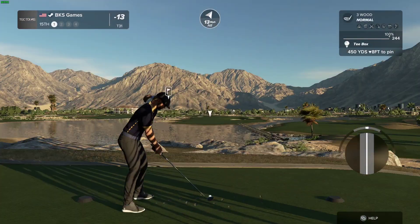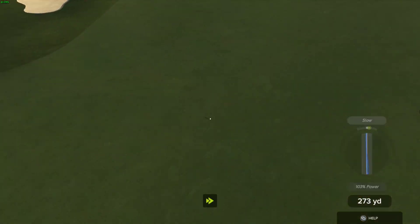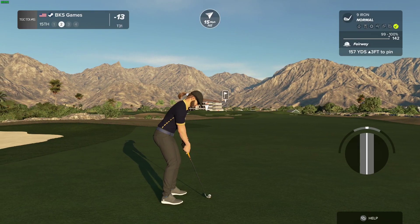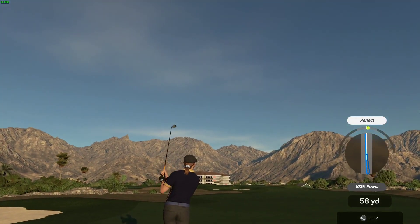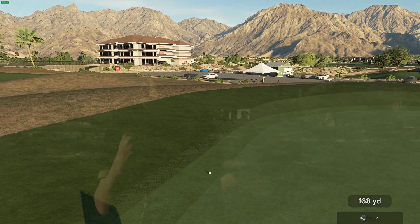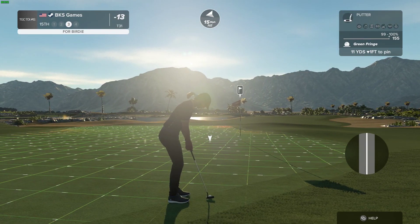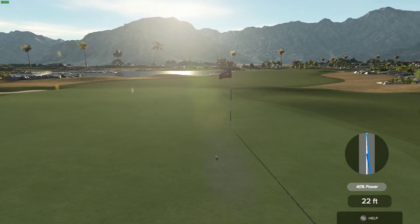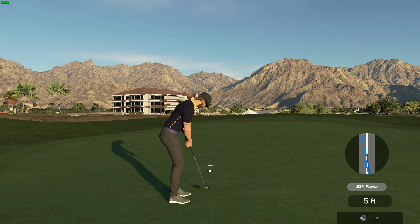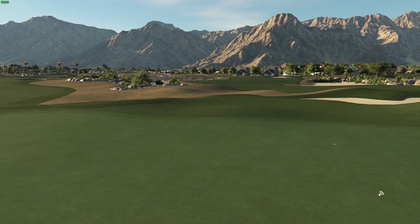Careful out there — we got a tailwind blowing. Swinging like silk. This is about 155 yards to the pin. Heading left. This one's your third. This next putt for the par — this one's tracking. Well played! And after that hole, you sit at 13 under par.